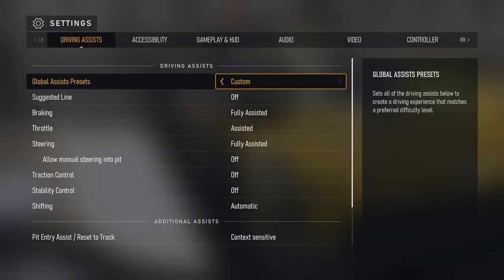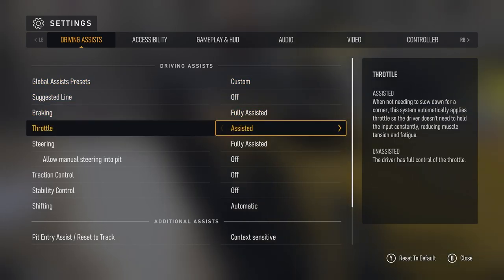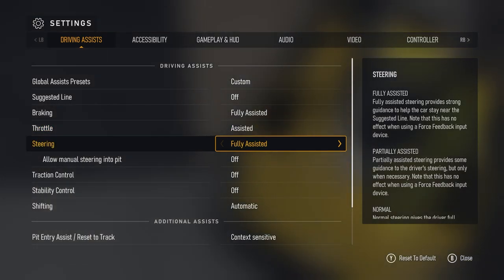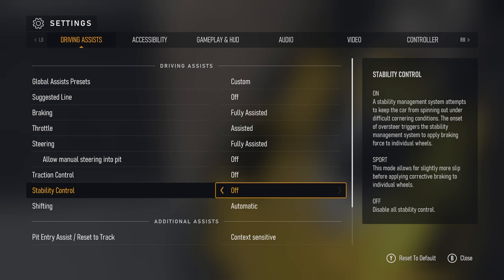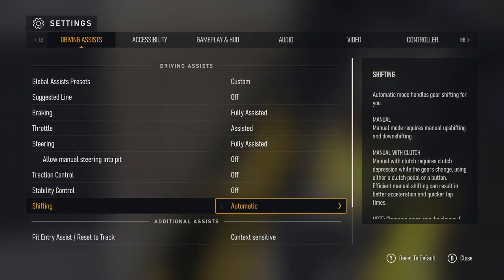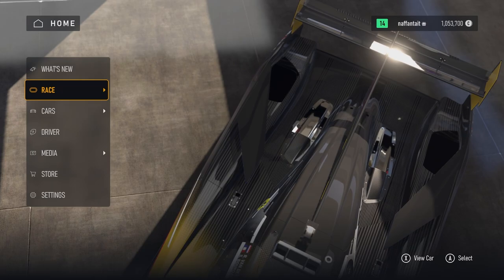To get the AFK method working, head over to Settings and go to Driving Assist. You want to copy these settings: have your braking fully assisted, your throttle assisted, and your steering fully assisted, as well as automatic shifting. Ensure that all of those are on and the car will literally just go ahead and drive itself at a slower pace than usual, but it still does the job.